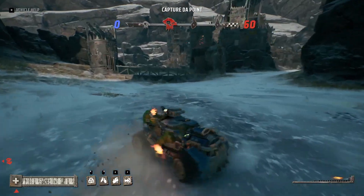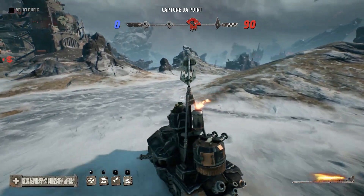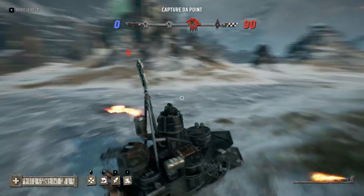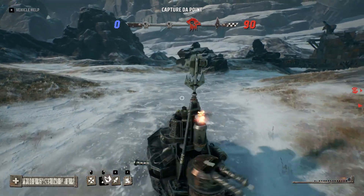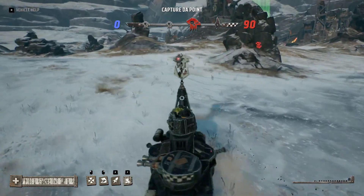If you keep holding down the handbrake button, you'll just do a donut, and even the heavy vehicles have access to this ability. So this is very useful for the Grott Megatank players who always seem to have a war trike behind them — you just hold down the handbrake button and it'll increase your turn speed so you can get the plow where you need it to be.